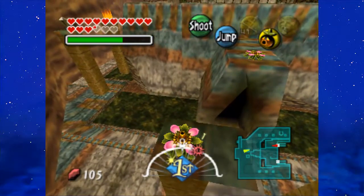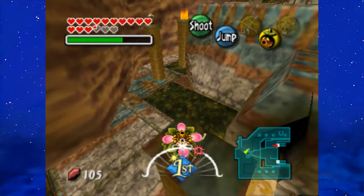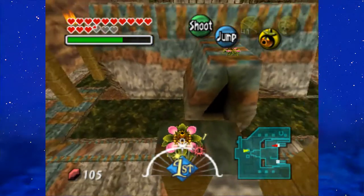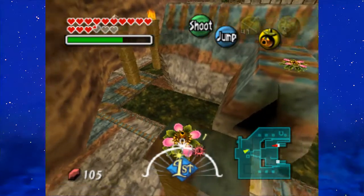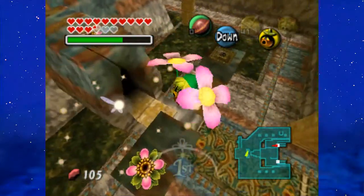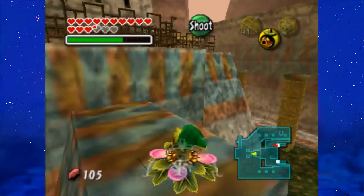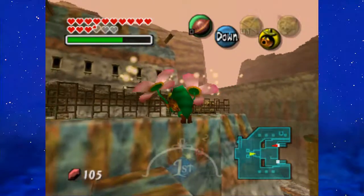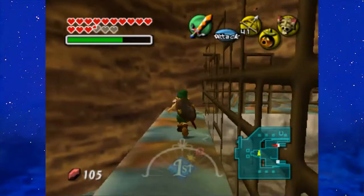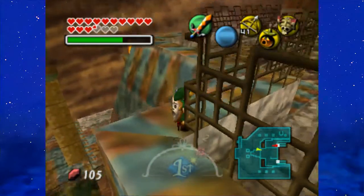Now, you might hear a guay coming above you. Just wait for the guay. I know you're here. Try to go over here. Take off our Deku flower, and once again kill any guays that may become quite a pest.